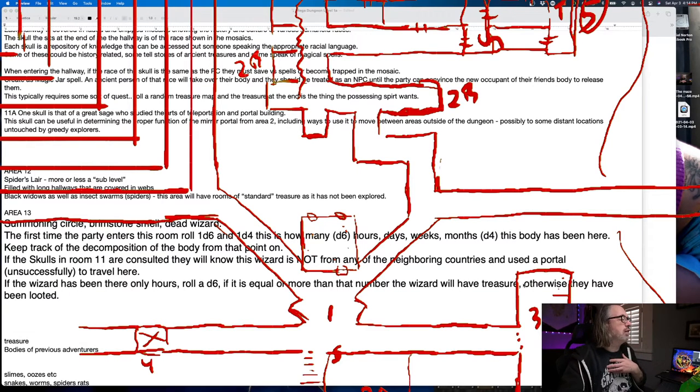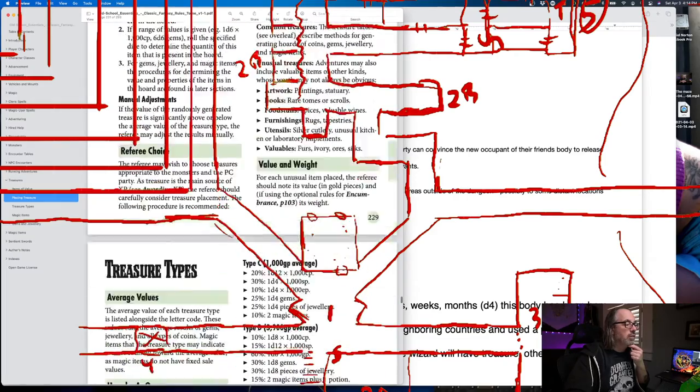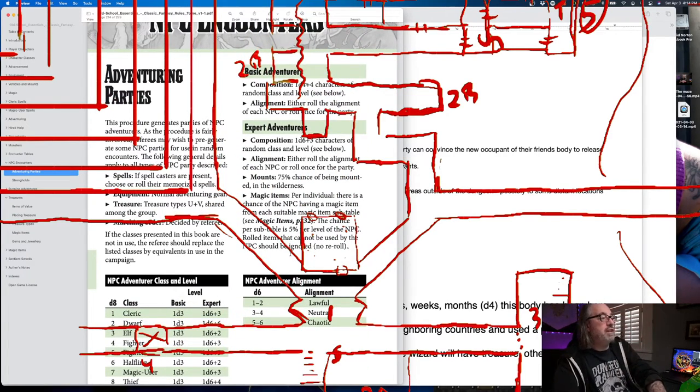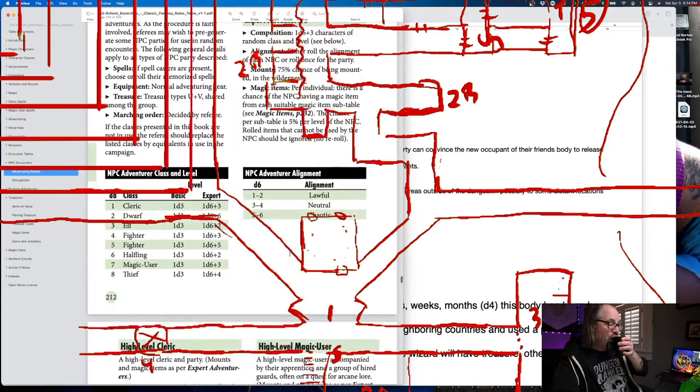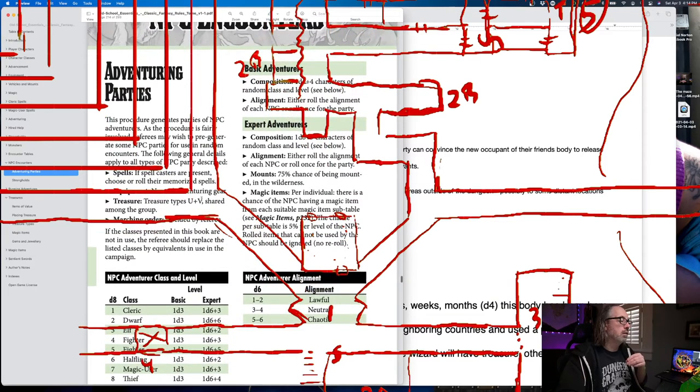I think OSE might have it — BX does. It should be under NPC treasure. There's a section about NPC encounters — adventuring parties. Basic adventurers: types U plus V shared among the group. There we go.